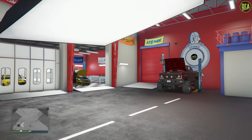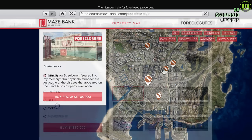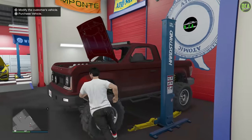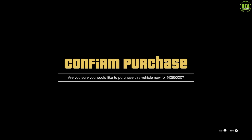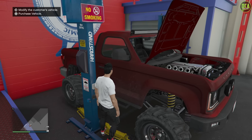Next up, our fifth method for old gen is the auto shop business. For those of you who don't own one, you're going to want to pick this business up from the Maze Bank foreclosure site and make sure you install the extra car lift upgrade, which will increase your chances. Just like the test ride, you can actually go up to these customer cars and buy them. Not every removed car will spawn in here, but a lot of them do. If you want these cars to change, you need to deliver the customer cars and then wait for the next set to spawn in. For example, I have the Riata here, which was, in fact, a removed vehicle.